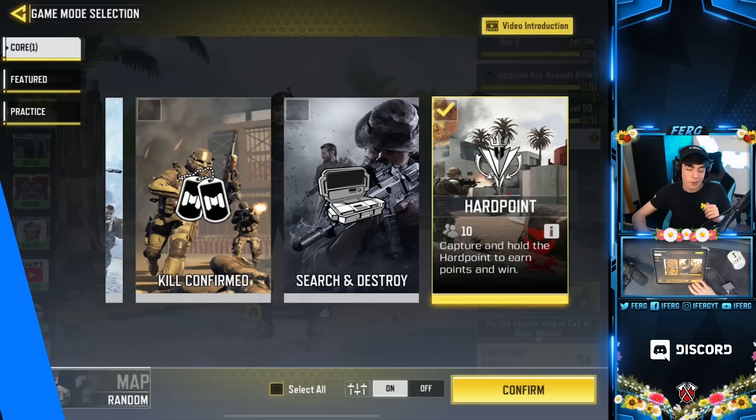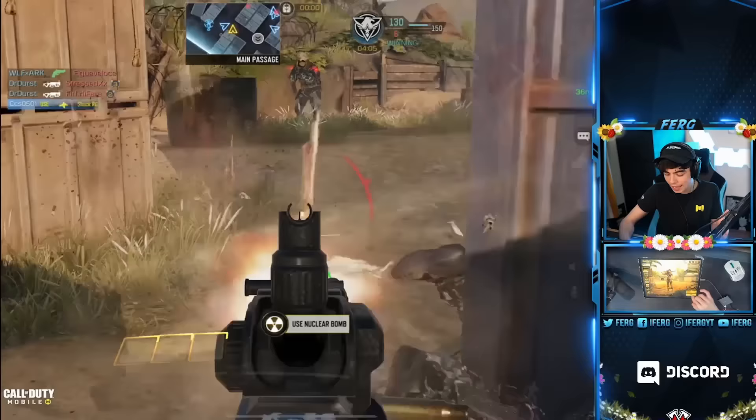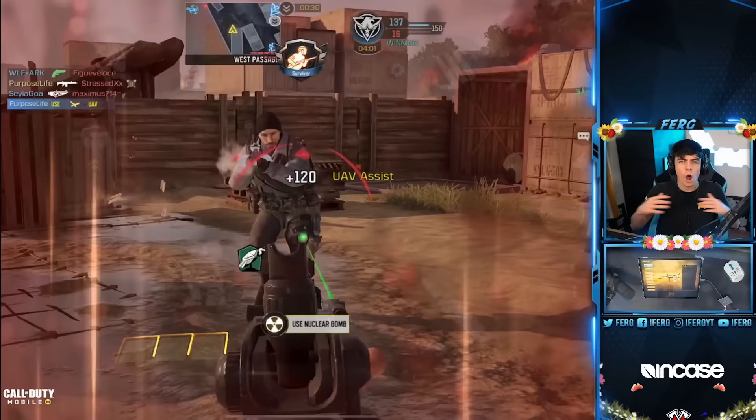Not only can you select Hardpoint as a specific game mode, but you can also go to Maps. A lot of people don't know this, but Shipment is actually in the map selection already. So you can select Shipment Hardpoint and play it as much as you want, instead of the random modes. That's why I don't think Shipment 24/7 is the best option — Shipment Hardpoint is definitely the mode you want to be playing if you're really trying to go tryhard.